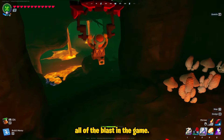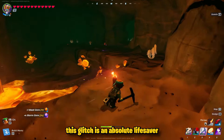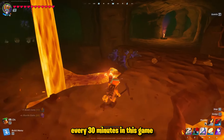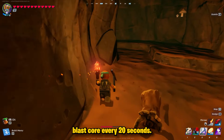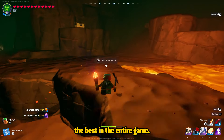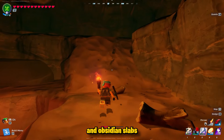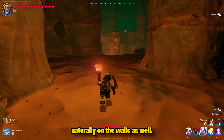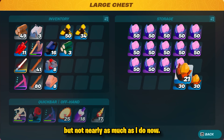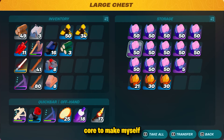This glitch is an absolute lifesaver. I was normally farming three or four blast core every 30 minutes, and now after finding this I can get three or four blast core every 20 seconds. In expert mode this cave is by far the best in the entire game — not only does it have all the blast core, but it also has a ton of white chests so you can get copper bars and obsidian slabs, and you can find those naturally on the walls as well. I started this video with absolutely no blast core and a decent amount of storm core.